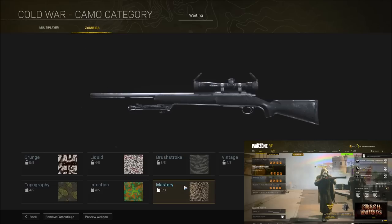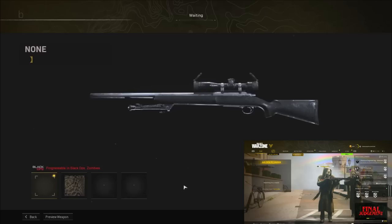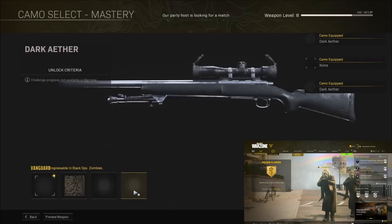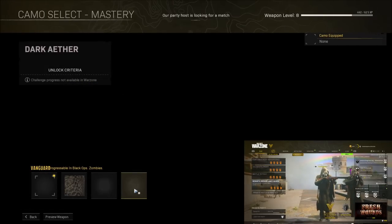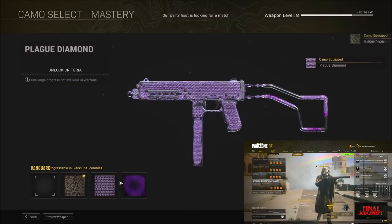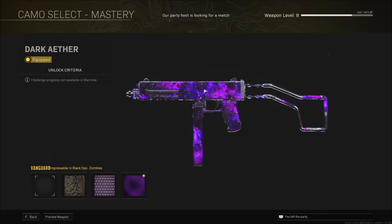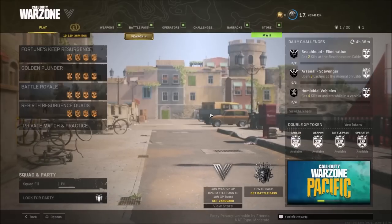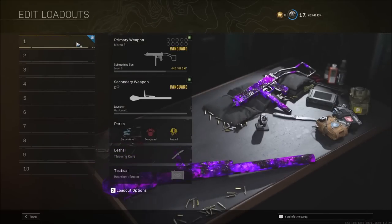At this point, tell your friend to click on plunder, and at the same time that it puts the lobby into a plunder matchmaking lobby, spam the camo category using your mouse. You have to do this at the perfect time — you guys have to figure out what is your best timing whenever it puts you into the lobby. If done correctly, as you can see here, you will be able to go into the camo category and freely select any camo in that category. As you saw, I just put Dark Aether on the new Marco pistol.